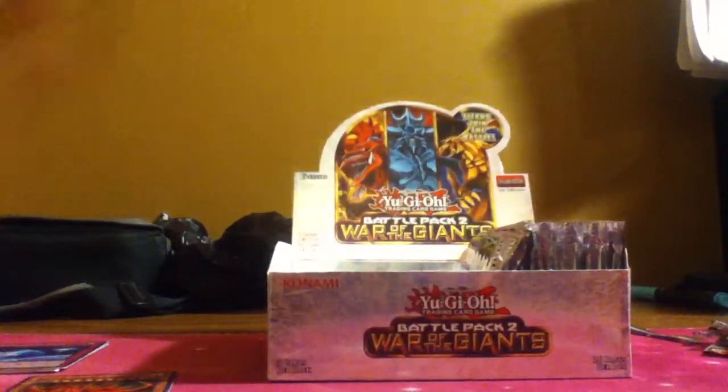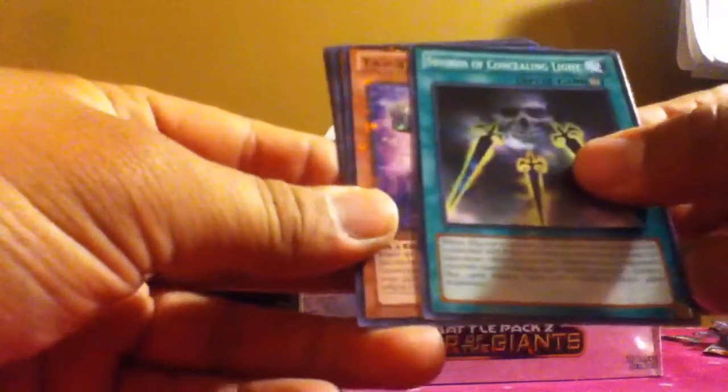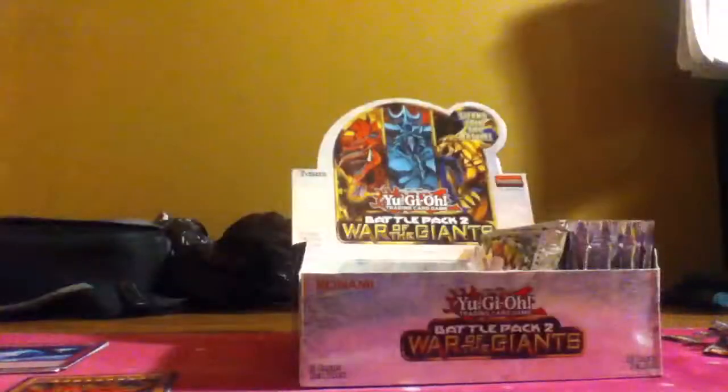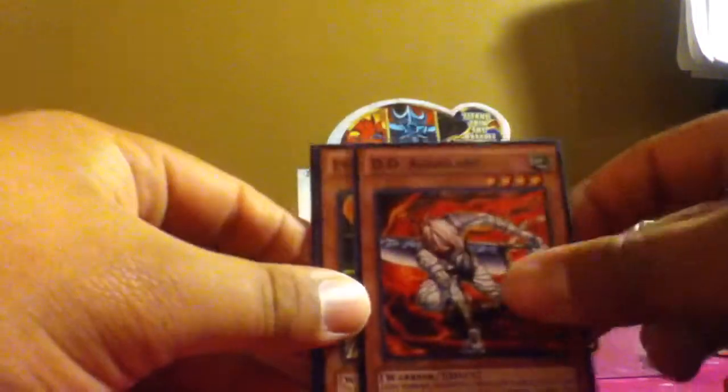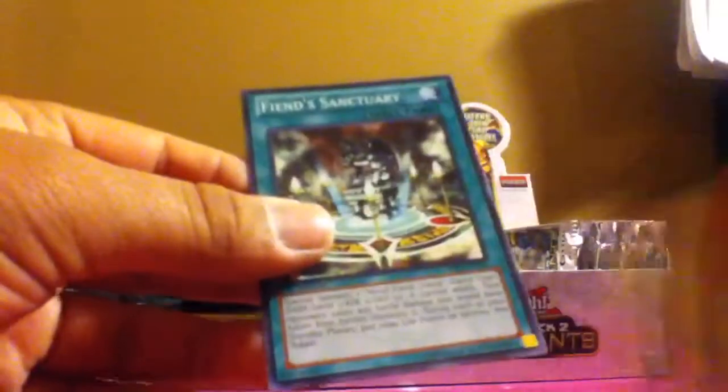I wish I could get an Obelisk in this package. Swords of Concealing Light, sweet, and Tasuk Knight, Super Conductor Tyranno, Little Wing card, and Star Blast. Horn of the Unicorn, another Enemy Controller mosaic — nice — DD Assailant, Evocator Chevalier — I don't think I pronounced that right, but bear with me — and Fiend Sanctuary.